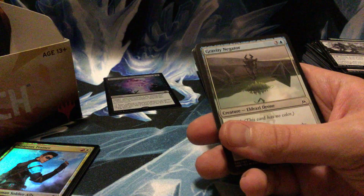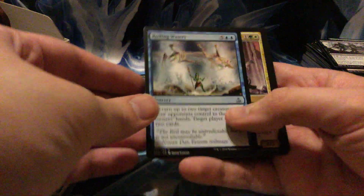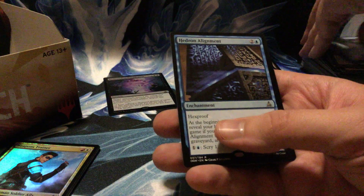Down to the last six packs — I'm so excited to start playing some more, it's been a while. It's always exciting when a new set comes out. Roiling Waters, Joraga Auxiliary, Unity of Purpose, and Hedron Alignment — that's scary! Three-drop enchantment with hexproof.